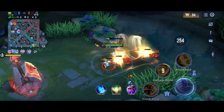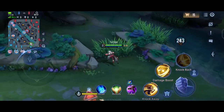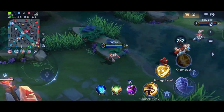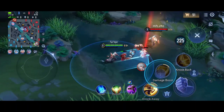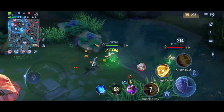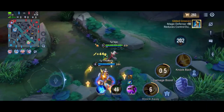Since Chi is a new hero, let me explain her abilities. Her passive: whenever she uses any of her abilities and they hit a target — not only enemies, any target — she gains two stacks above her head. These two stacks enhance her next normal attack, dealing a little extra damage and also improving her lifesteal.